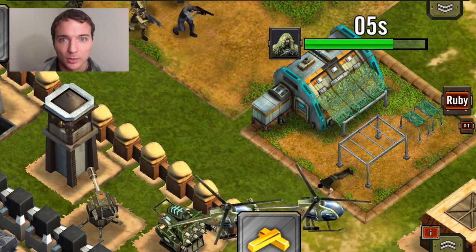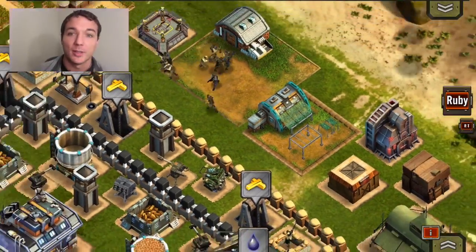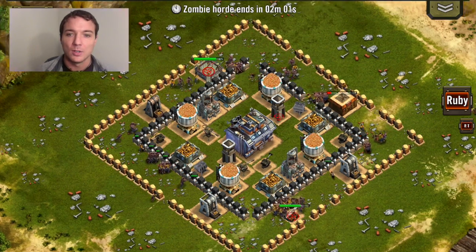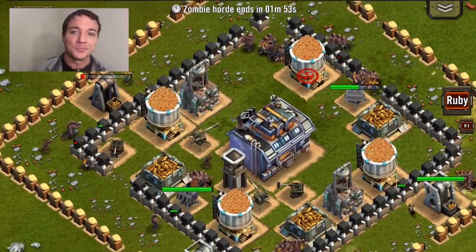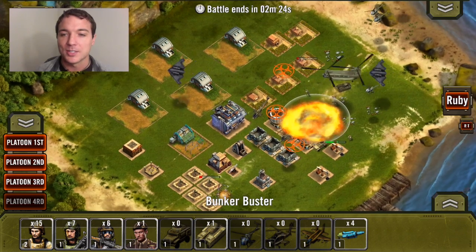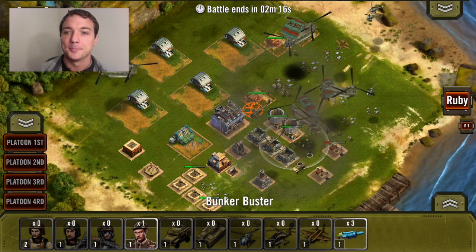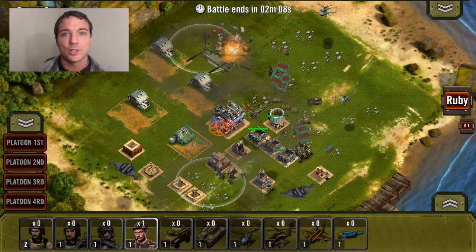Thanks for sticking around this long and checking out the tutorial. It's been a lot of fun showing it to you guys. Here's some of that zombie footage I promised — a big base that I built up, which leads into it getting attacked and eventually destroyed by zombies. They're pretty powerful in large numbers. Right now the zombies come in mass waves, but we're turning it into a survival mode — see how many waves you can survive. Here's another large attack where you can see the missiles, bombers, and the platoon deployment feature. And my favorite troop is the paratrooper you see falling down. It's pretty awesome — please let me know what you guys think. Thanks again for watching, have a great day!